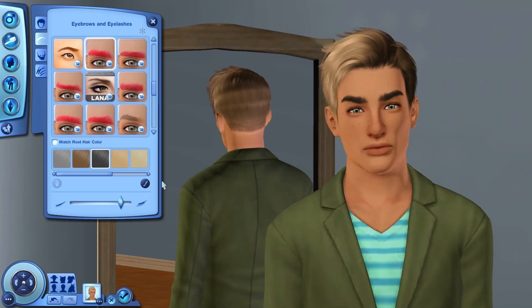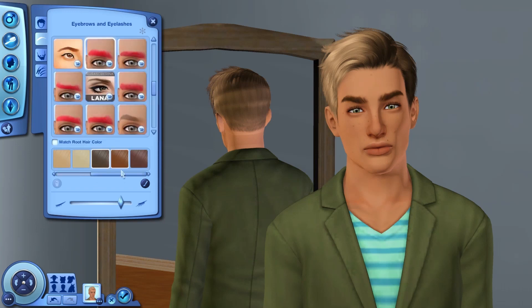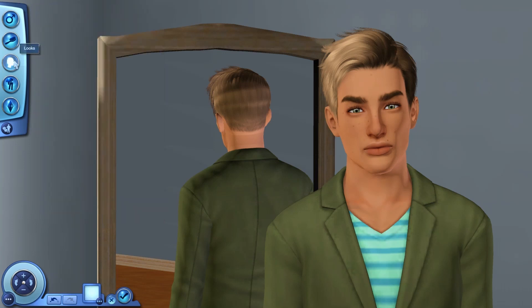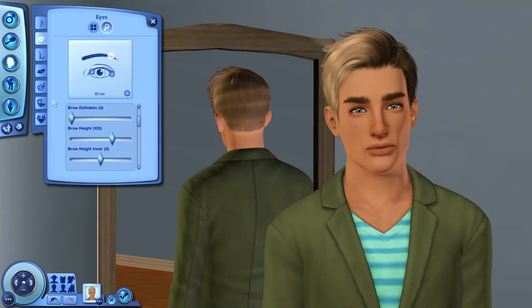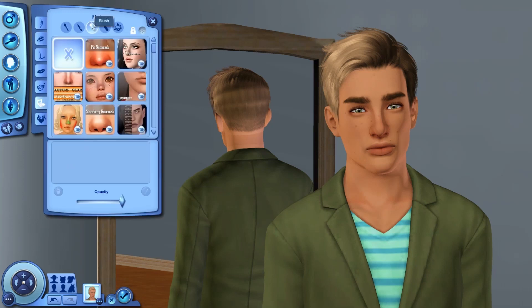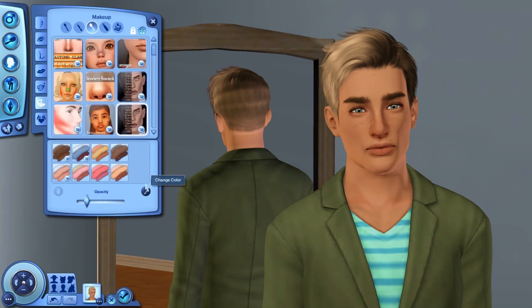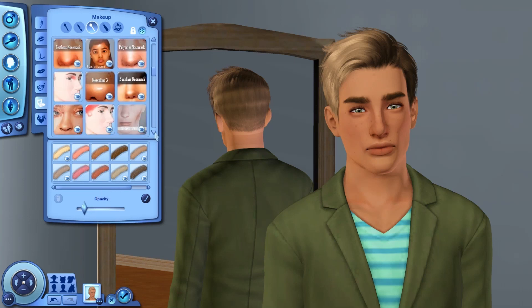Then I went in and messed around with eyebrows — I like these ones the best on him. I changed them to brown instead of black just to look a little more natural and not so harsh or distracting. I tried to get them to the proper rotation to look good with the rest of his face. Then we hop into some makeup. I don't do a whole lot for my male sims — I had some mouth corners, and typically I'll do a little bit of highlighter, contour, and cheek pores.